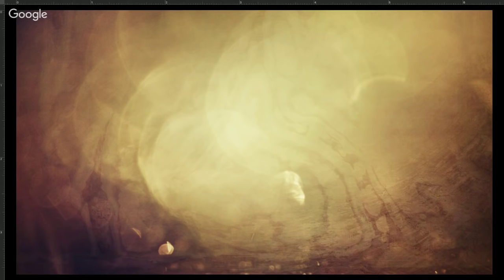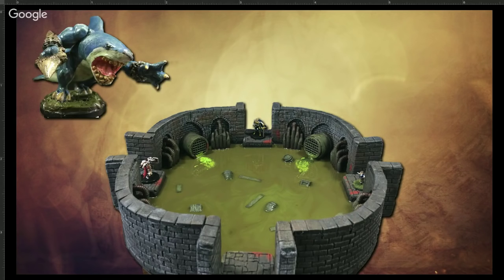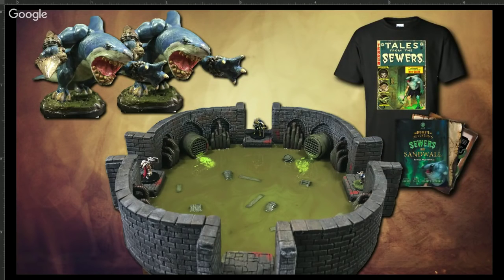Let me show you the grand prize package one more time. The winner — picked after Friday, April 15th at 11:59 p.m. Eastern Daylight Time — will receive: a handcrafted custom 'The Sieve' dungeon tile created, painted, and designed by me, measuring approximately 12 inches in diameter; a custom painted sewer shark mini; a second custom painted sewer shark mini; a Tales from the Sewers t-shirt; and a free PDF copy of Sewers Under Sandwall, courtesy of Absolute Tabletop.